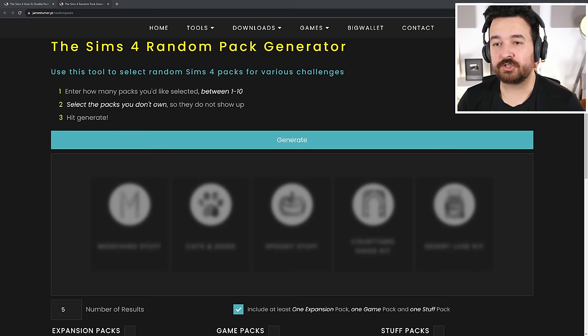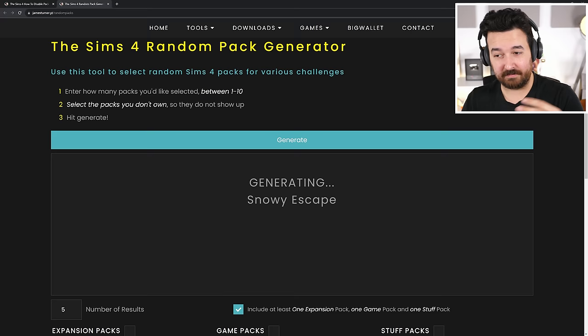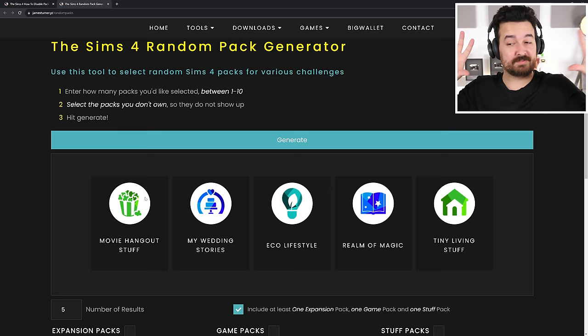Over here on my website, we've got the Sims 4 random pack generator. We're just going to hit the button — it'll start generating random packs and you'll get a selection depending on how many you've chosen. For example: Movie Hangout, Wedding Stories, Eco Lifestyle, Realm of Magic, and Tiny Living Stuff.